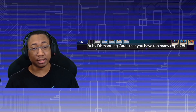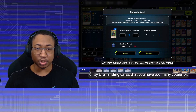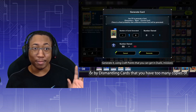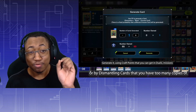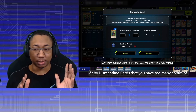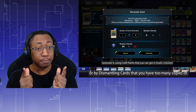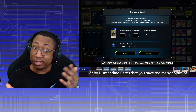Konami does say you can generate craft points through duels, missions, or by dismantling cards you have too many copies of. But based on these two screenshots, we don't know how generous the CP rewards from duels and missions will be, or whether the story mode will help. Dismantling excess copies seems to be the primary intended source, and that is troubling for free-to-play players. This crafting system is a huge part of why people are excited for Master Duel — Konami is literally ending Duel Links to push this game, so it better be good.